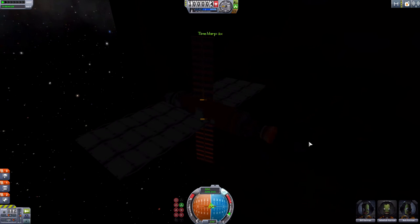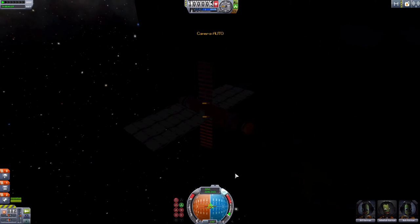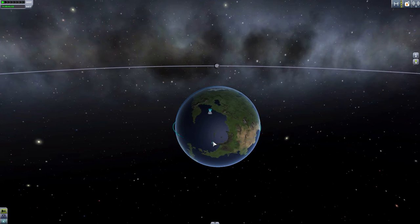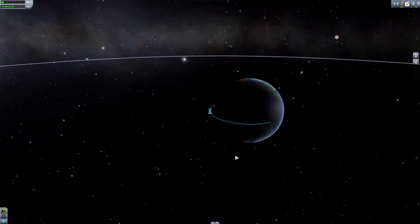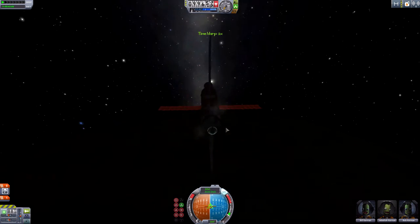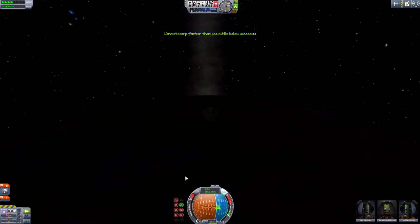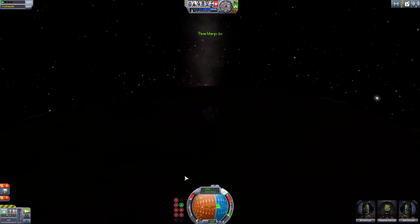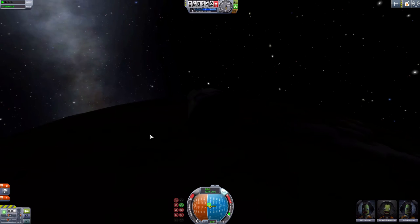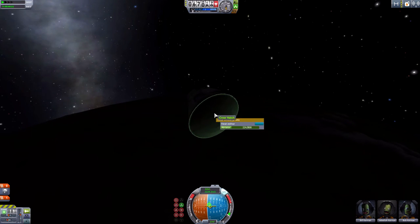Let's bring up the map, activate the engine, and go for re-entry. Let's decouple that first. What they've done is increased the temperature — the re-entry heating — and they've also buffed up parts like space plane parts, making them a bit more resilient, as well as the ablator on the heat shield.